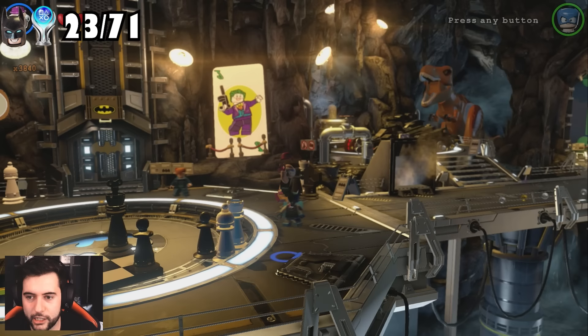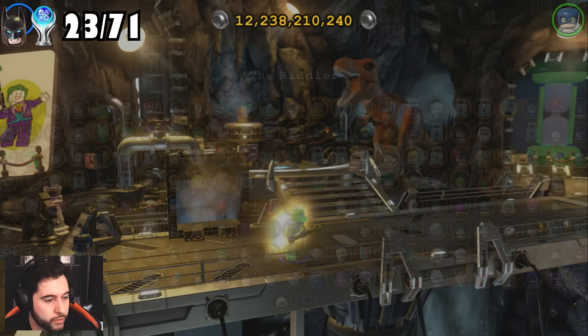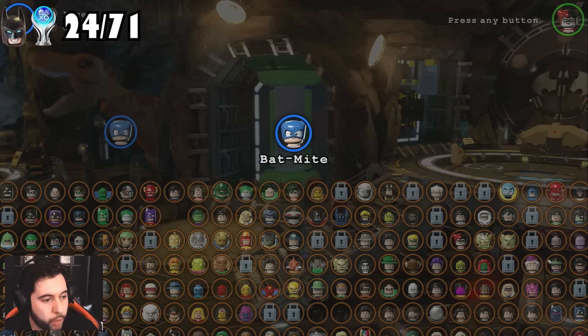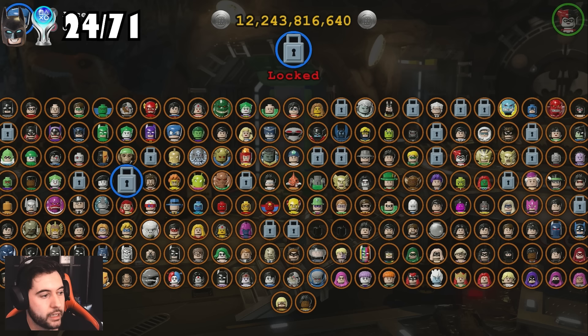Apparently if you place the Riddler in the Batcave, you get another trophy. Where is the Riddler? Aha — the Riddler! I'm getting so many trophies, my endorphins are just firing right now. I'm just popping these motherfuckers like crazy. Harley Quinn and Poison Ivy — she's down here somewhere. It's really annoying that there's one minikit in the whole game which requires Poison Ivy's ability, and you don't realize that until you get to it.